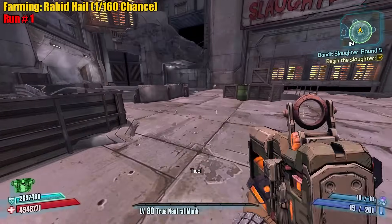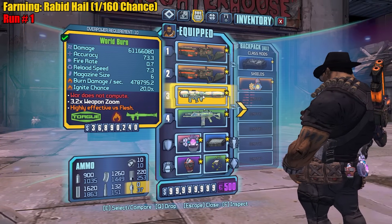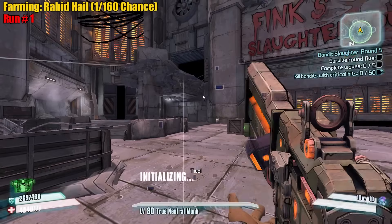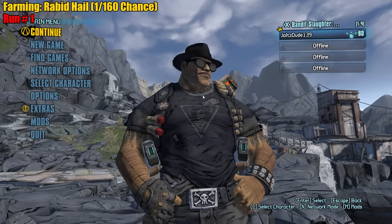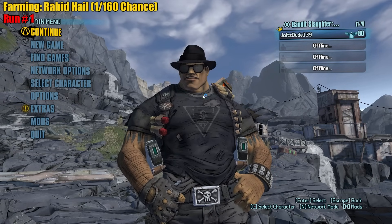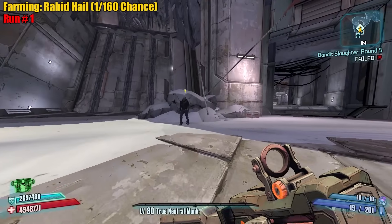Round five, let's go — oh crap, no Bada Boom. My mind defaulted to maximum damage and grabbed the World Burn. Let me get the Bada Boom. Alright, we got it — cool, cool, cool. Let's do this again.